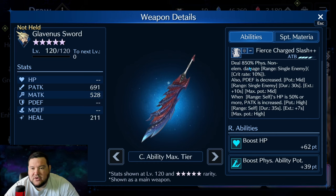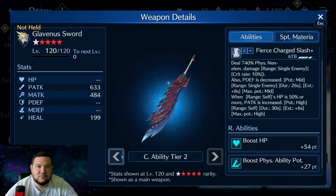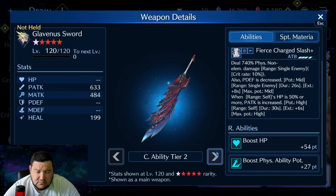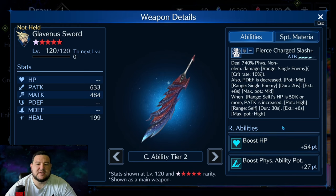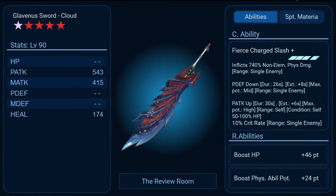Coming over to OB-10, you're looking at a maxed out 850% physical non-elemental, mid-potency physical defense decrease, and high-potency physical attack increase, with huge numbers to HP — 62 points — and 39 points to physical ability potency. If we ratchet back down to OB-6, you can see that's going to be where you start the high-potency. At 5-star, this is mid, but the physical defense down is also mid — I think that's quite strong. At OB-6 you get the high-potency on the self-HP increase. My boy Tom Rahm has put together a graphic showing what this weapon would look like at level 90, just to give you a feel for where we're headed.